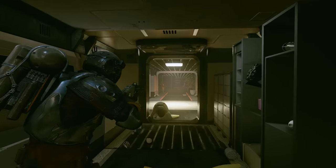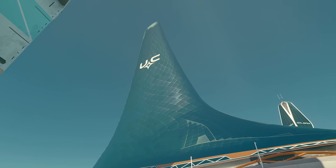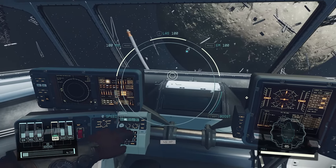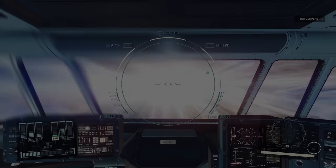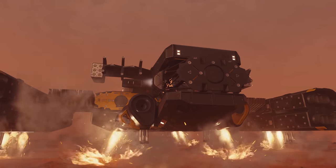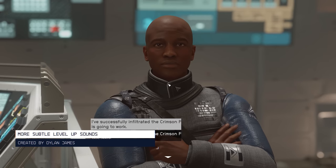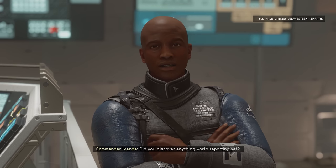A lot of Starfield's sounds and music can be quite distracting, breaking immersion easily. Dylan James sure thinks so, because he has created mods that tone down the harshness of sound effects. For flight, he's outright removed the sounds with the mod No Flight Takeoff Grav Jump Music. The exploration soundtrack would overlap with the takeoff and grav jump music anyway, so removing this brings a more seamless feel and lets you hear the engines of your ship more. His other mod, More Subtle Level Up Sounds, removes the whole London orchestra coming out whenever you level up, replacing it with a more gentle sting that fits seamlessly.